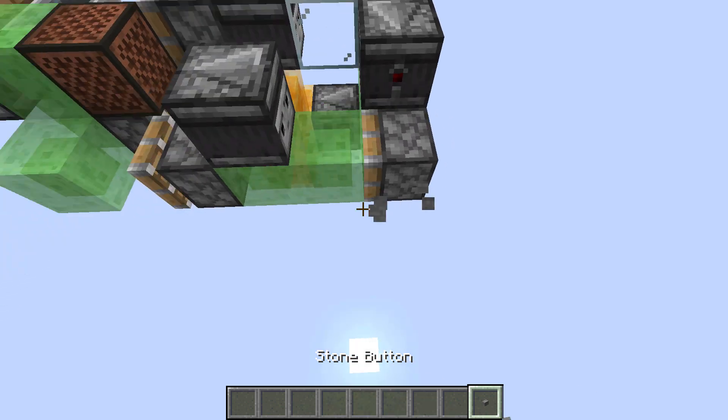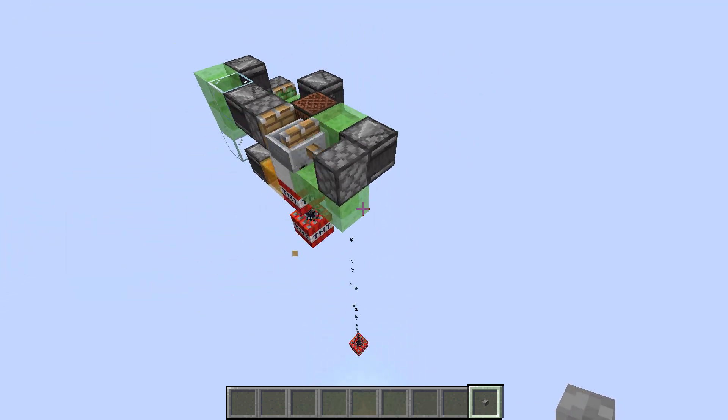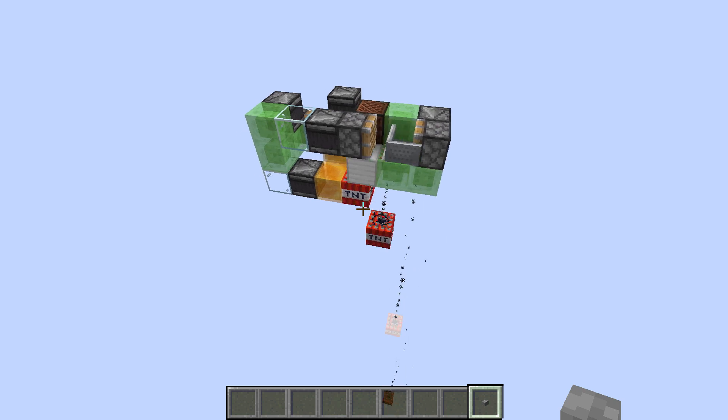To send it off we can simply power this piston, and now you can see that each time it moves forward it will duplicate a piece of TNT.